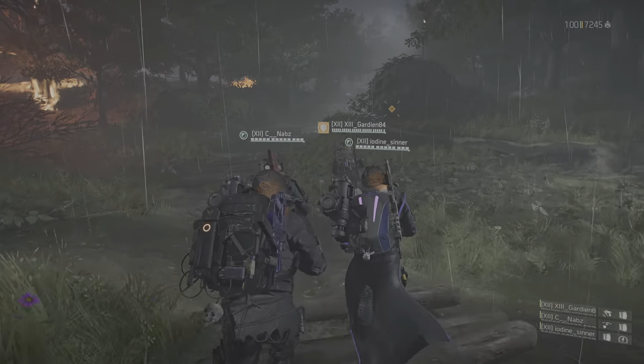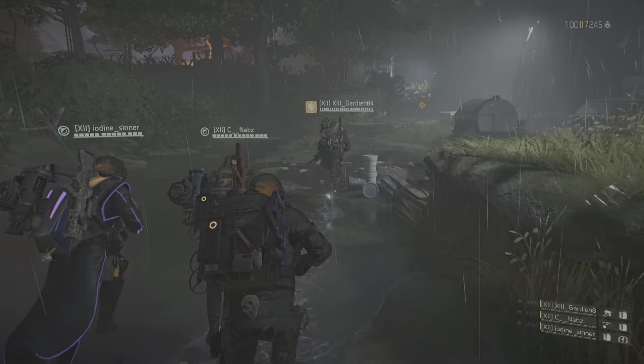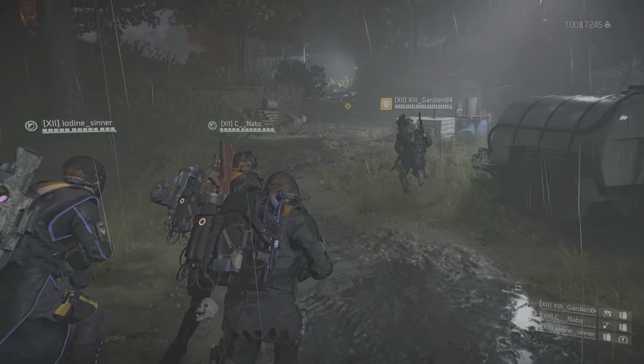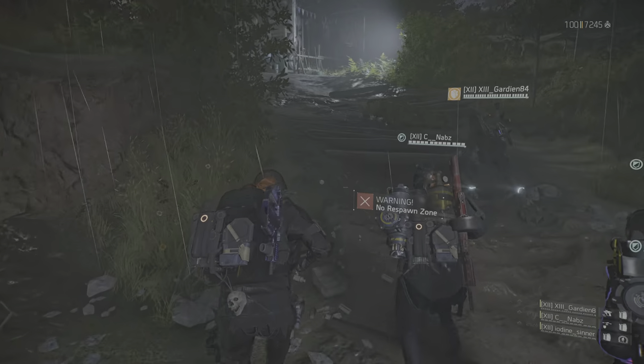We'll send a helo for extraction when you're done. We haven't been able to get a hold of Agent Barker — we don't know what you're walking into. Bell dropped you outside the estate's gardens. You'll need to find a way onto the grounds to secure the site.